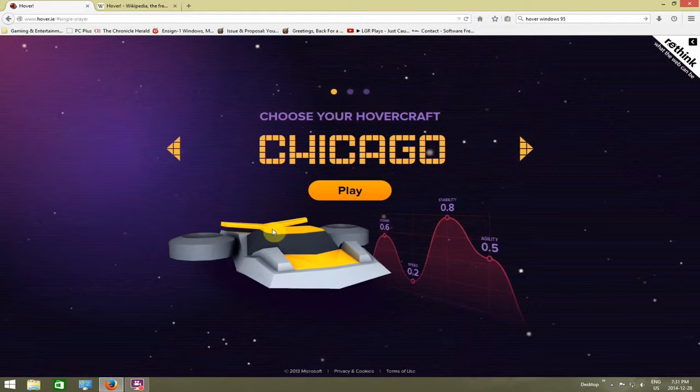We're going to jump into single player here. You have options for three hovercrafts to choose from. You have the Chicago here, which is basically a mix of high stability and a little bit of power and agility, but has very low speed.